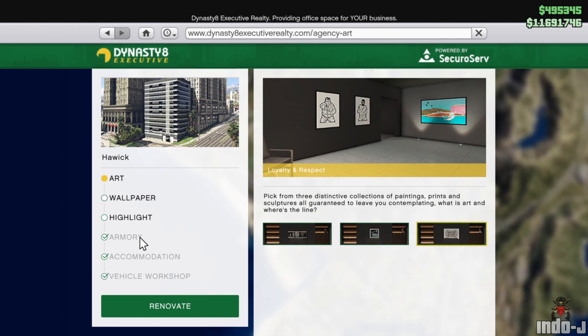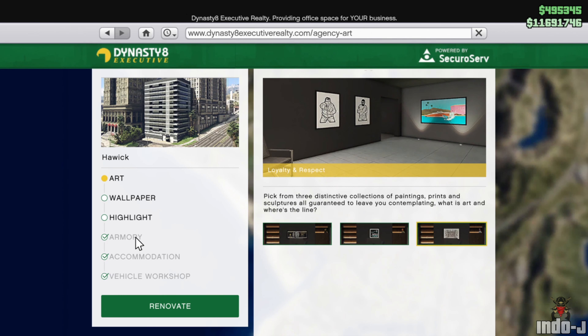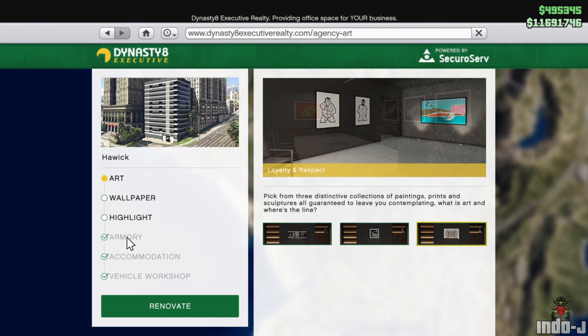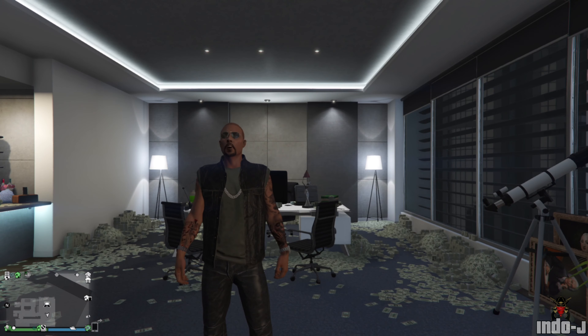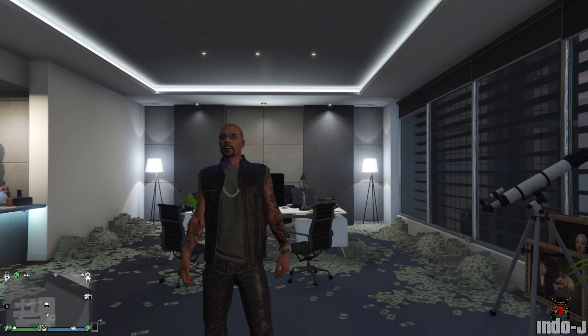There's also a discount at the Armory of the Agency — I already own it so I can't show you, but it's now 504,000. There's also a discount on the Stun Gun at 262,000 dollars, and the Compact EMP Launcher is now 278,000 dollars.